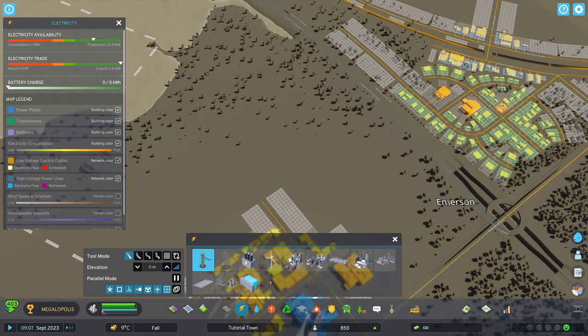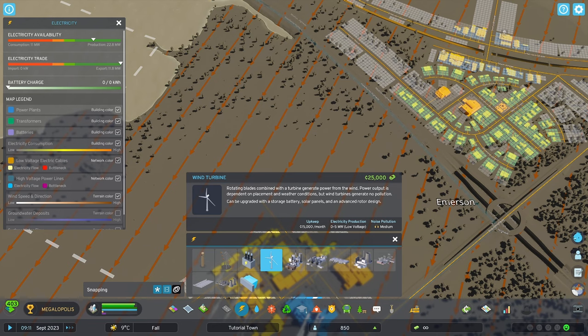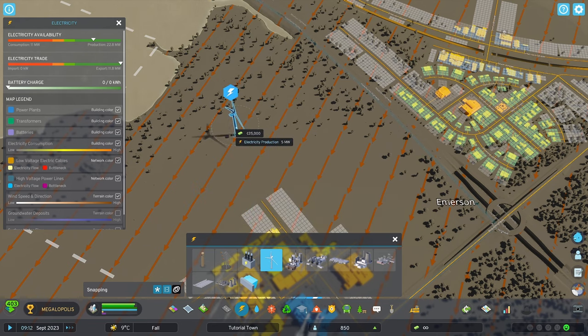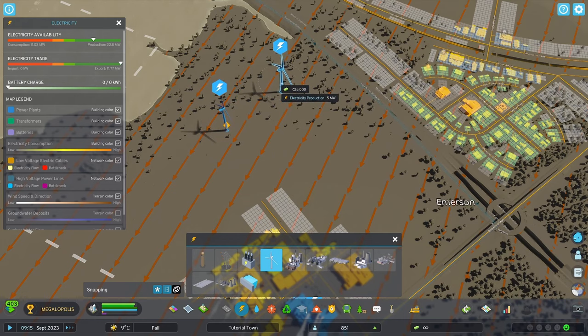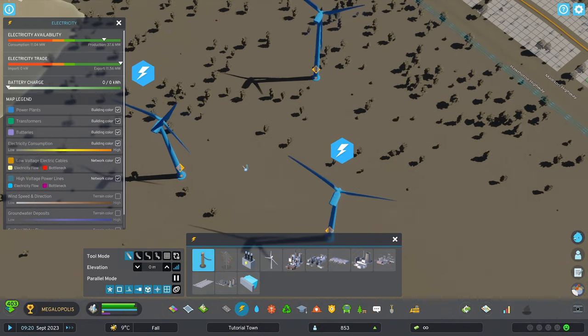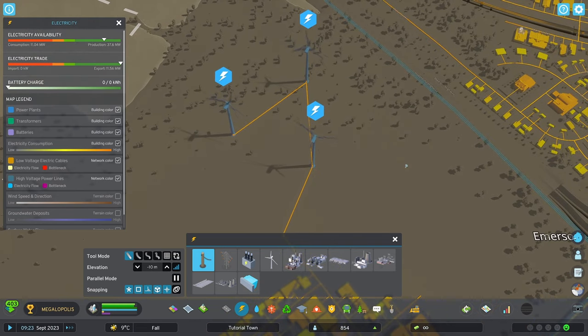A greener option would be wind turbines. At a cost of 25,000 credits, each turbine will provide 0 to 5 megawatts of electricity, entirely dependent on wind speed. When placing them, you need to make sure you put them in the windiest place possible, and you get a handy estimate showing how effective it's going to be before you place it. Each turbine costs 15,000 credits per month in upkeep, so it's a far more expensive option if you're looking for bigger power output. Wind turbines don't need a road connection, so you can place them anywhere within a purchased tile, but you'll need to connect them to each other with low voltage electric cables. You can use above or below ground versions, and there are no high voltage connections available to these. Once connected, you'll need to provide a low voltage connection to a road somewhere if you want to power your city from them.